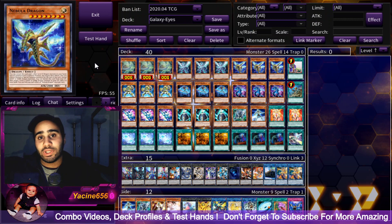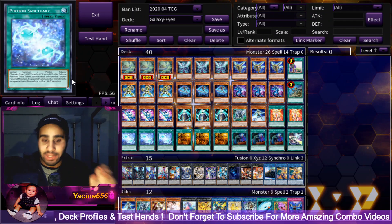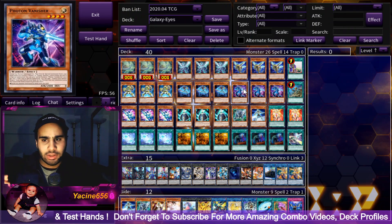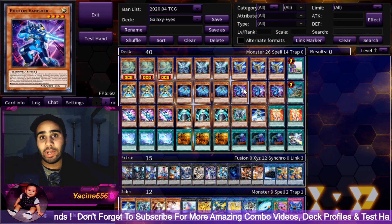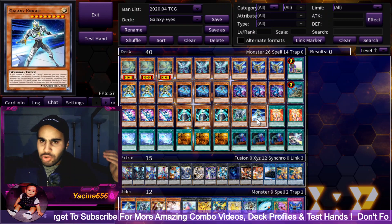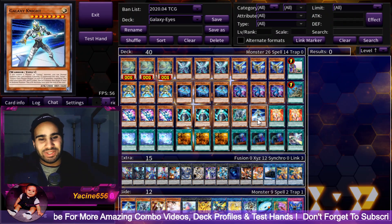Nebula Dragon was a really cool discovery for this deck — it was a nice way to fix weird hands and also make Trayden significantly better, because Trayden is amazing when you're playing a lot of level 8s that are searchable and that you want in the graveyard. Photon Vanisher is really nice because it searches Galaxy Eyes Photon Dragon from your deck to your hand. You don't really need it in hand specifically — it's good to have in the grave because Galaxy Knight can revive it back, making a one-card rank 8. Galaxy Knight is searchable, so it deserves its spot as a one-of.